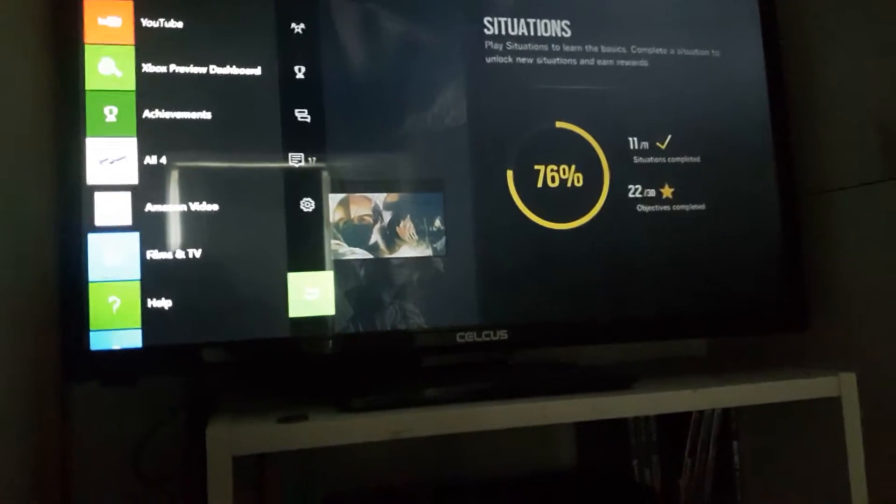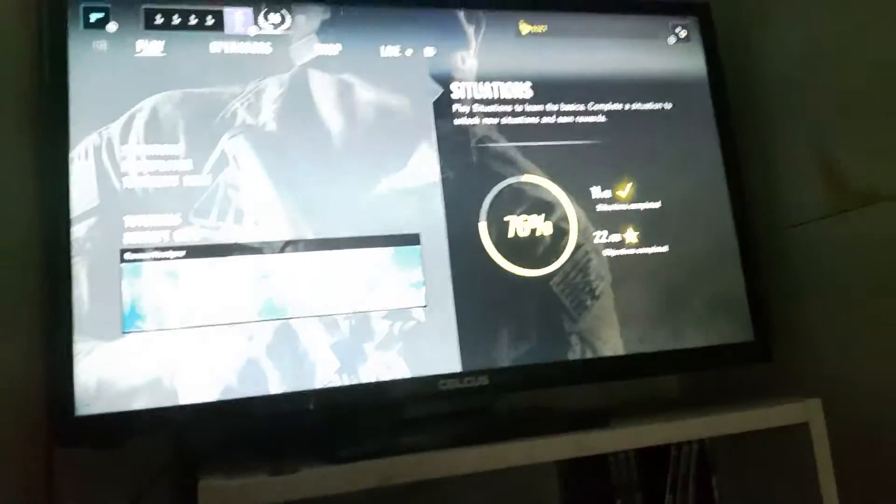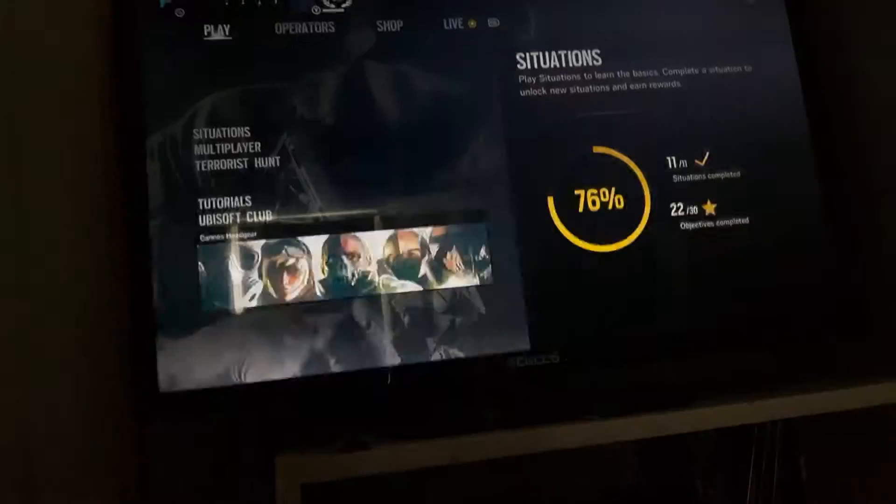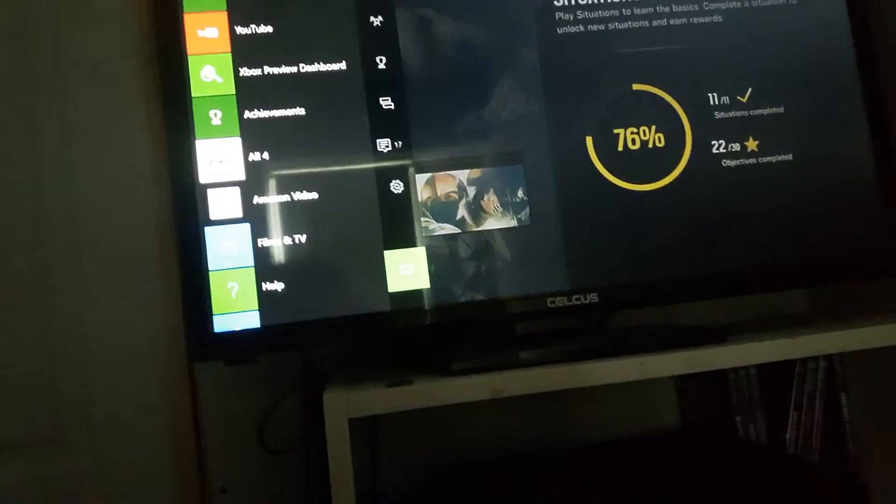That only records the previous 30 seconds, so if it's a game like Rainbow Six Siege where the rounds are five minutes long, what you want to do is double tap the potato button — that's what I call it. It's actually the middle button; it just looks like a split jacket potato, so I call it that.